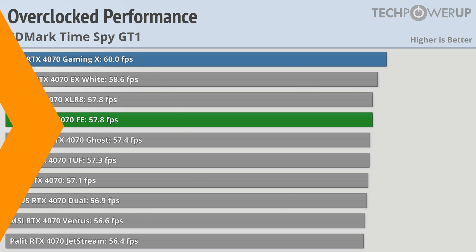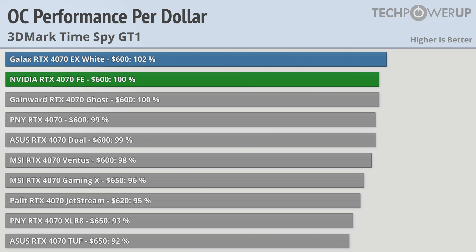But performance is relative to what you paid for it, so looking at overclocked relative performance, we can see that all the $600 cards are pretty much all the same. The Galaxy EX White is slightly better than the stock 4070 Founder's Edition, although that could be down to silicon lottery. And even the worst performing $600 card, the MSI 4070 Ventus, is still within 2 percent — or silicon lottery again. And that brings us to the greater than $600 cards, starting with the MSI Gaming X, the fastest card in our testing, also commanding the highest price at $650. Though at least compared to the other expensive cards, it does pretty well, especially considering how well it does in cooling performance.